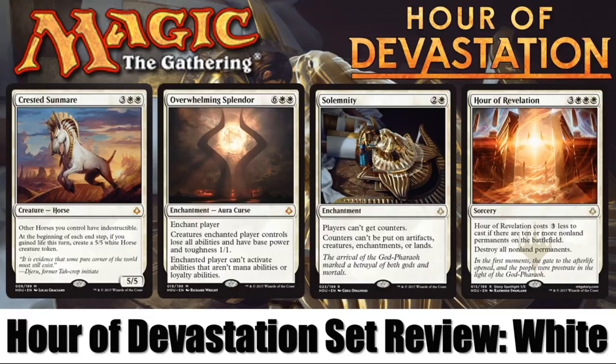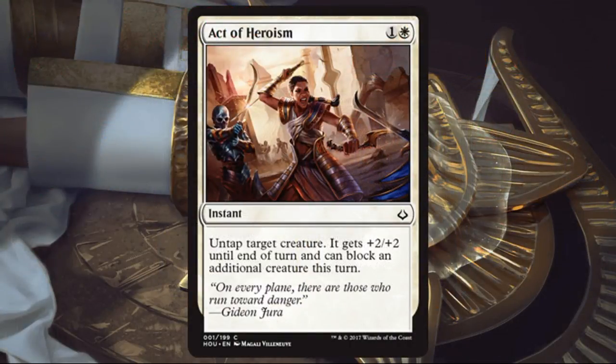Let's get into the first card: Act of Heroism. It's basically a cheap little combat trick for white. I only like this card under one set of circumstances — if I have enough exert creatures in my deck. Whether I'm in sealed or draft, if I have a few exert targets where I can mitigate that exert cost with this untap effect for two mana, sign me up. I don't necessarily love this just as a combat trick.